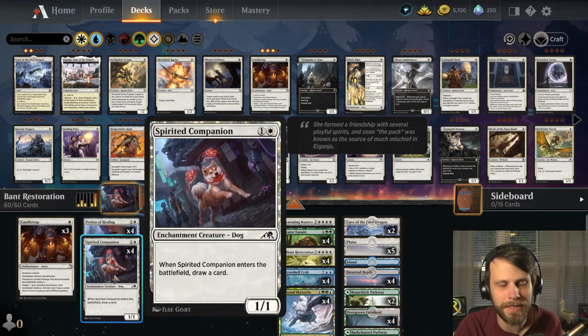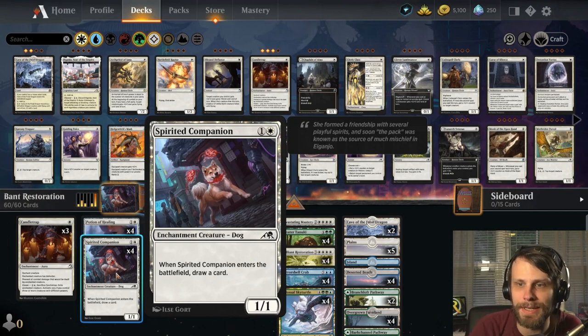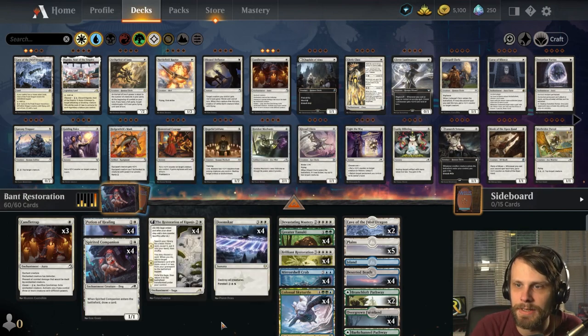Spirited Companion is just a nice little 1/1 that draws you a card. Nothing too crazy, but again, it comes back with the Restoration. Everything does, essentially.